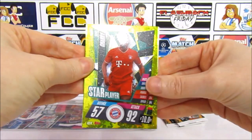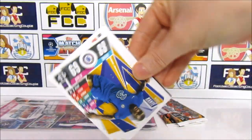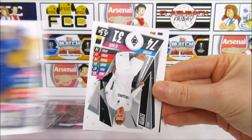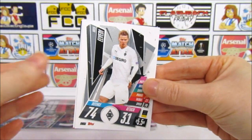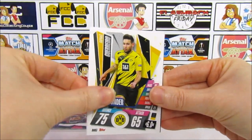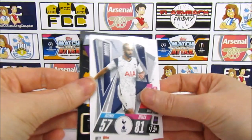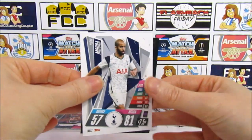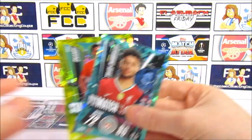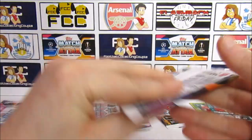So we have a Gnabry star player, which we actually needed until the other day — interesting. We have a Kante, then an Ividi, an all-rounder Guerrero, and a Neuer — that's the backwards card, cheeky! We saw it anyway. We have a Mora and it's a Man of the Match Chambó. Not too bad for the first loose pack — two inserts.